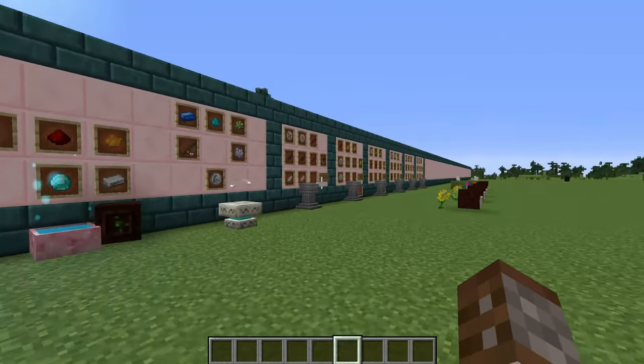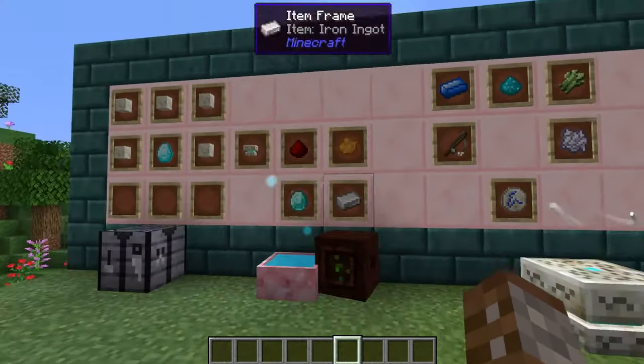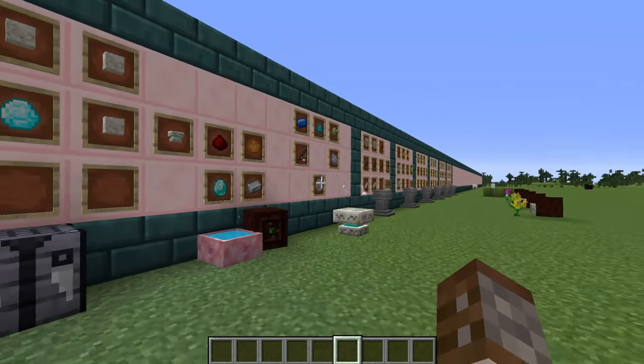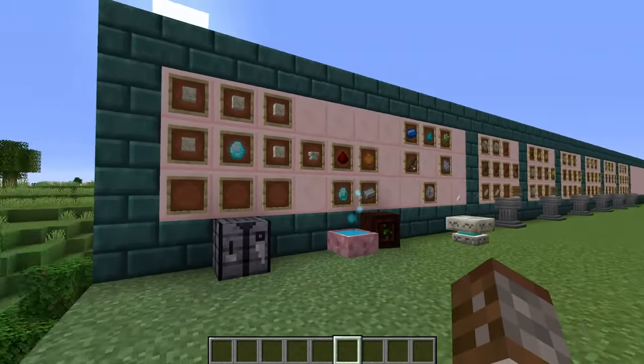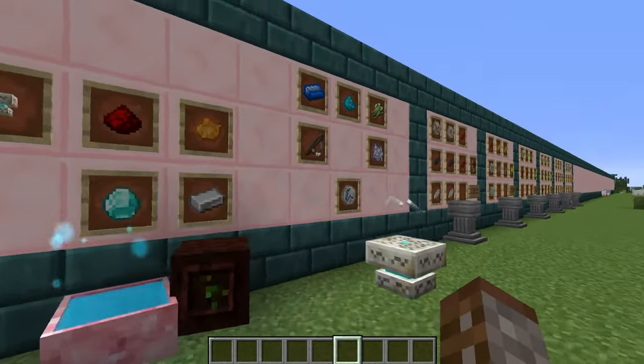First off, before we can actually make some of these intermediate flowers we're going to need to create something brand new, and that is the runic altar. The runic altar is a way of making 16 different types of runes inside of Botania, and this is how you actually make all these other flowers as well as other things.